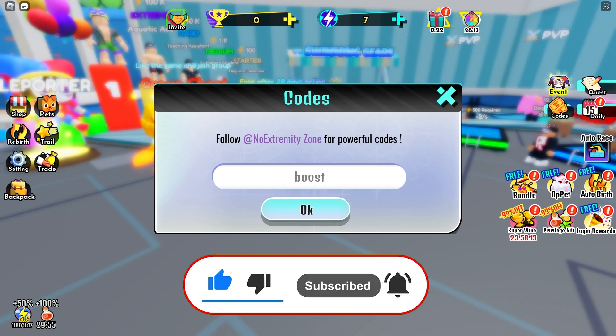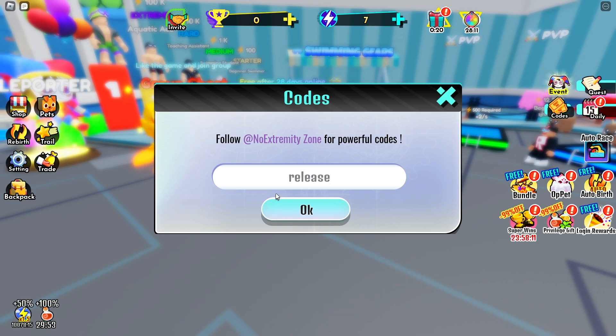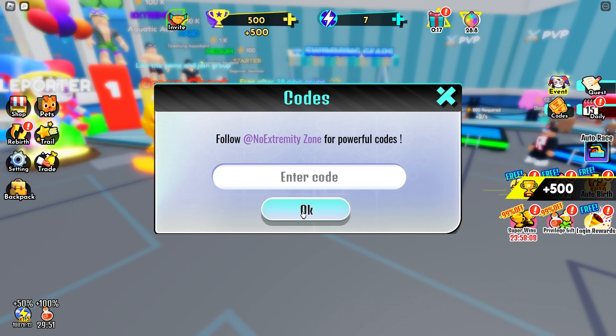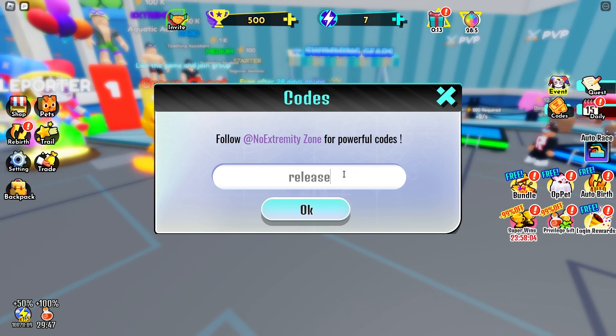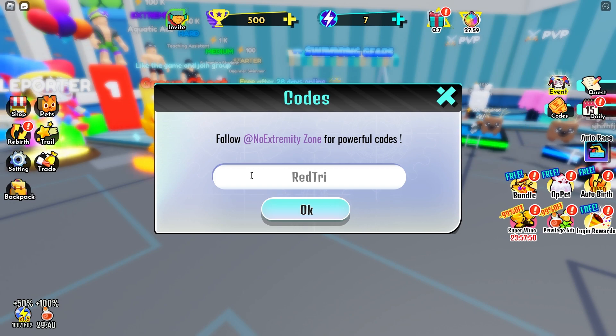Our next code is called the release code, which gives a bunch of rewards — 500 wins — which is a really nice starter code. Also guys, check out my website, russia.bomb, where you can actually find codes much faster.